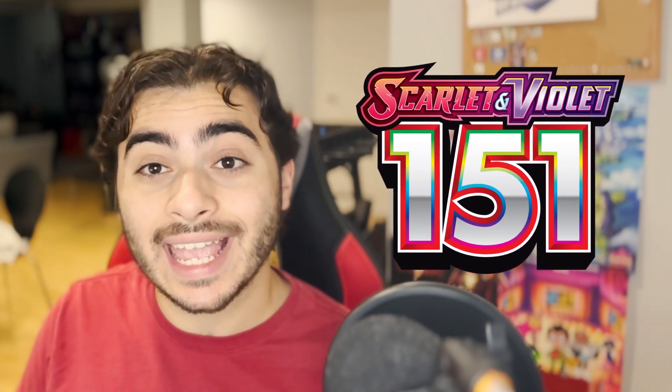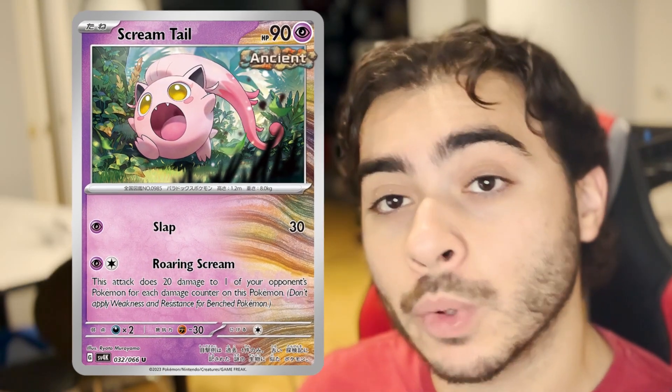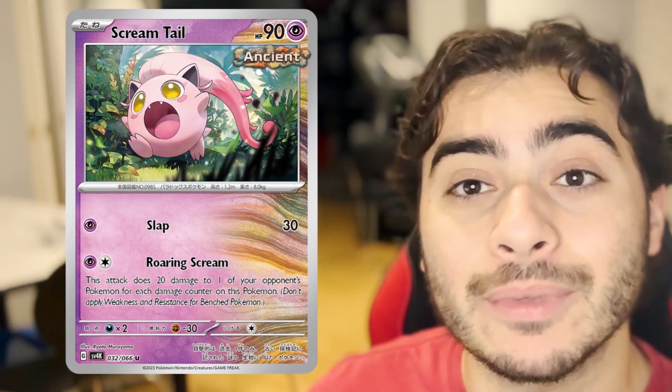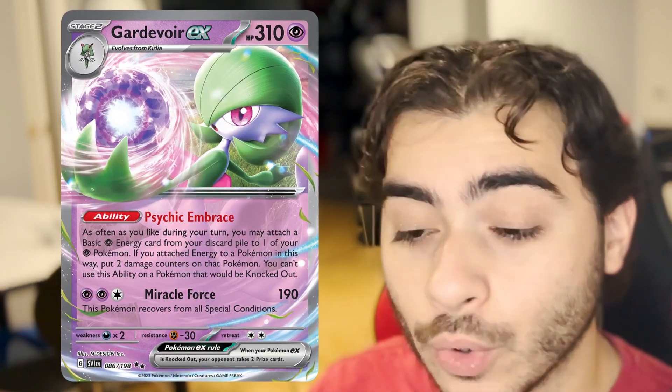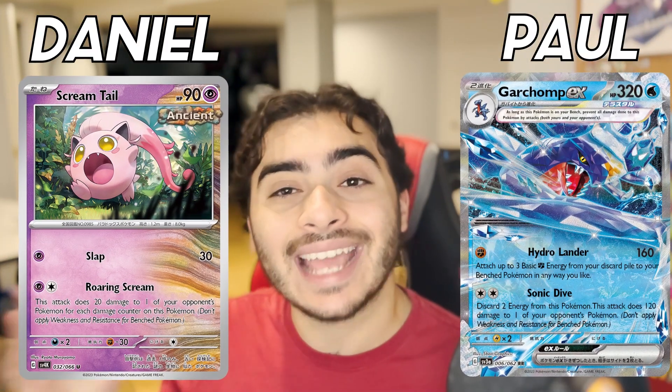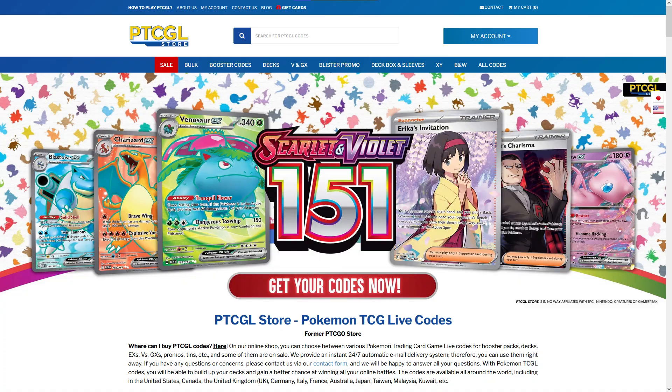It feels like Pokémon 151 just came out but we're already getting excited about the new Paradox Rift set. There are so many cool cards coming out and today we're taking a look at a couple of them in a tabletop tournament style video. We're looking at Garchomp EX, which can accelerate energy and do bench damage for low energy counts, opposed by Scream Tail, a brand new Pokémon from Paradox Rift. I'm joined by Paul on Garchomp and Daniel on Scream Tail.